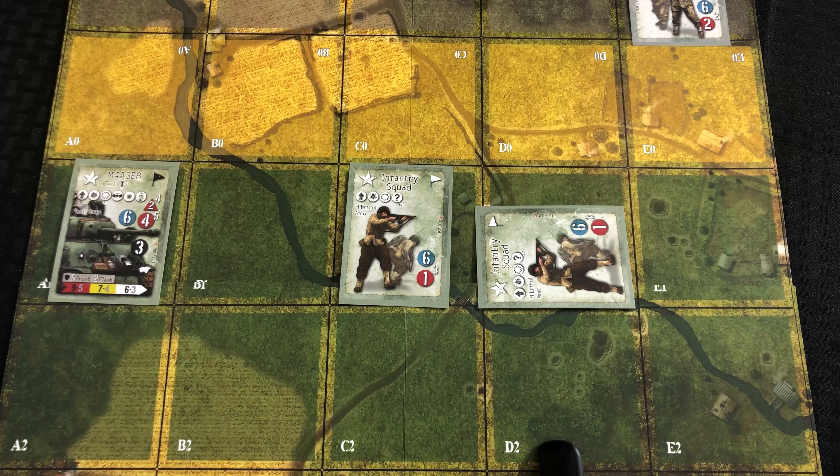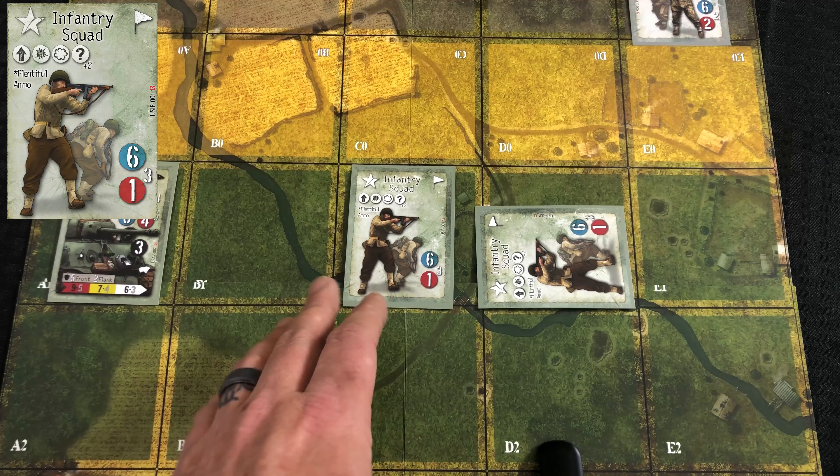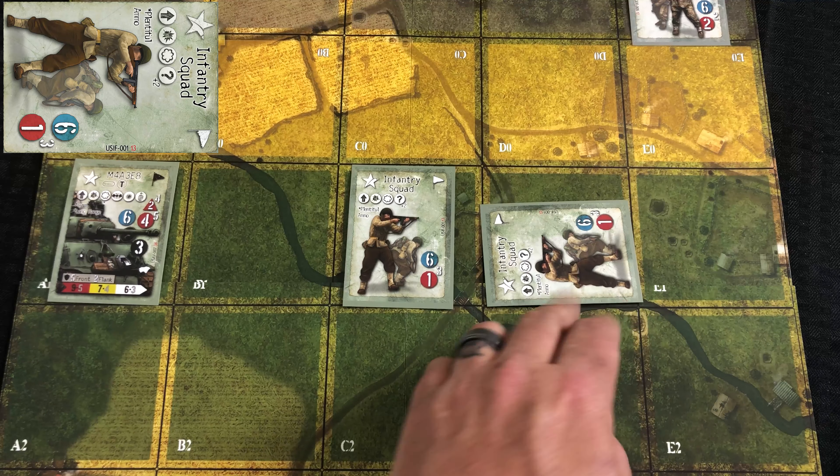In this video we're going to discuss being ready or being spent. A unit that is ready is going to be like this infantry squad that is turned vertical, and a unit that is spent is going to be like this infantry squad which is turned horizontal.